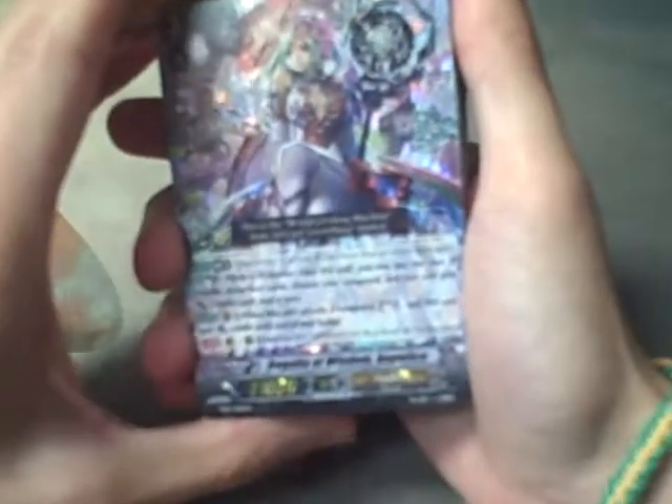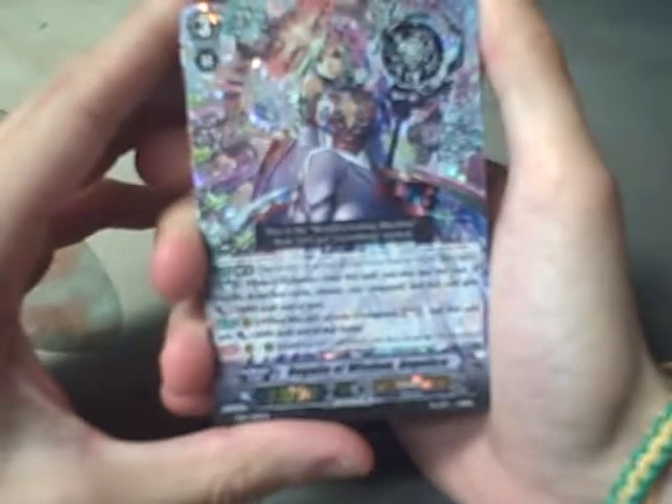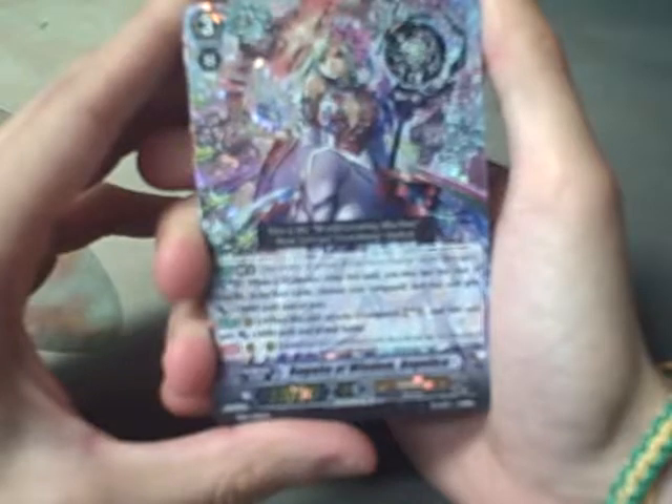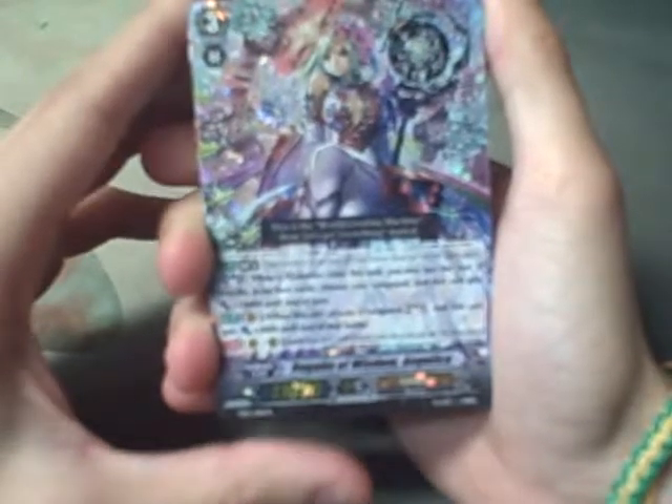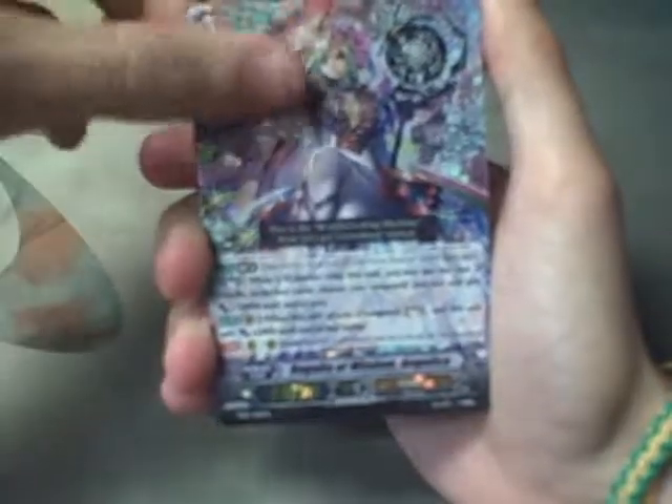First off, we got Regalia of Wisdom, Angelica. Grade 3, Limit Break 4. It's Soul Blast 3. When a Genesis rides to this unit, you may pay the cost. If you do, draw two cards, choose your vanguard, and it gets plus 10. Then when this unit attacks the vanguard, Soul Charge 1, and it gets plus 1 until the battle.